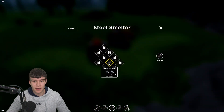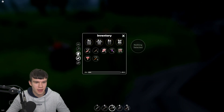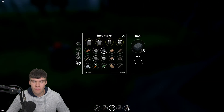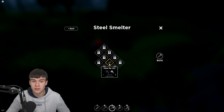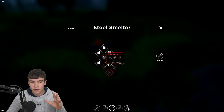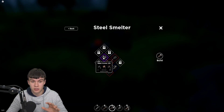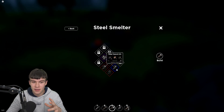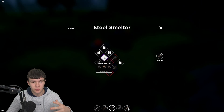With the steel smelter placed, to craft one steel bar you need 10 iron and 5 coal. It's definitely expensive. With steel bars you can craft a steel sword dealing 50 damage, a steel pickaxe, and steel armor — which are all awesome. We've already run out of iron, which shows just how expensive the process is.